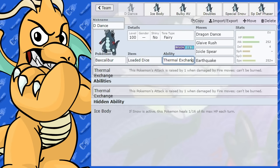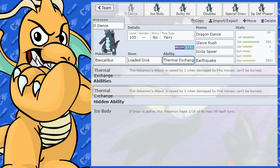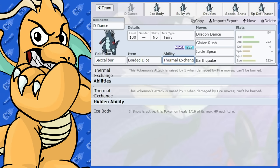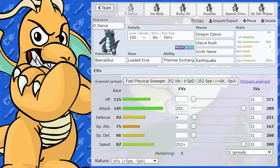The ability I've given it is Thermal Exchange. What Thermal Exchange does: if this Pokemon gets hit by a fire move, it gets an attack boost by one stage. It also can't be burned, which is really nice on a physical attacker. So that would be the set I'd suggest that works the best all around and is the strongest set.